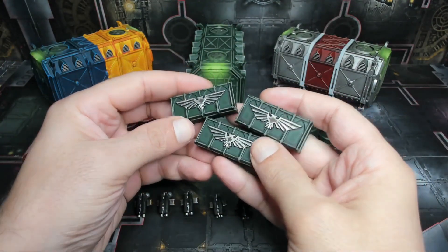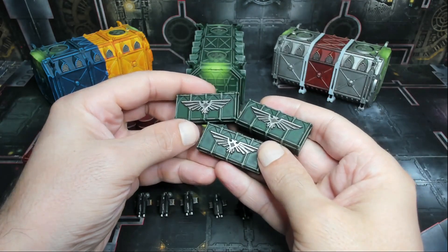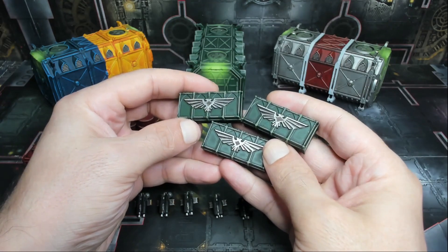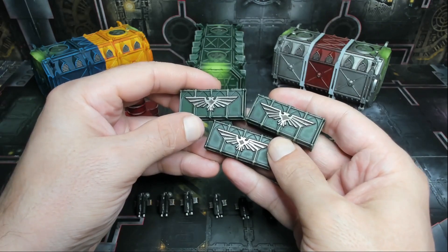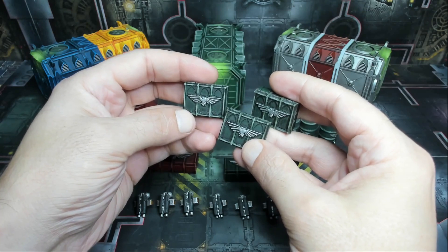Here we have the green crates. We wanted a nice clean look on them — they match the containers and barrels — but they also look like they belong in the 41st Millennium war-torn environment. They're super cool how you can stack them so many different ways. And here we have the smaller version of the green ones as well.